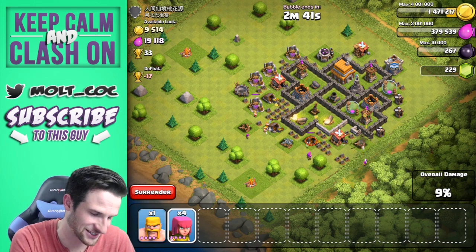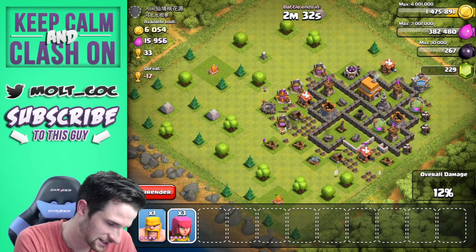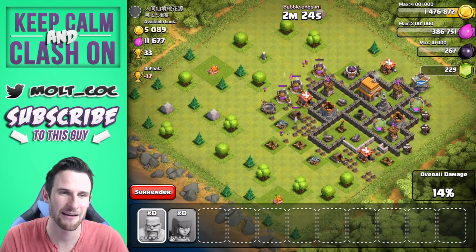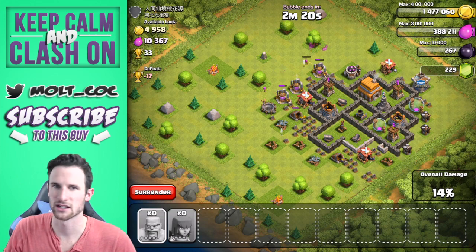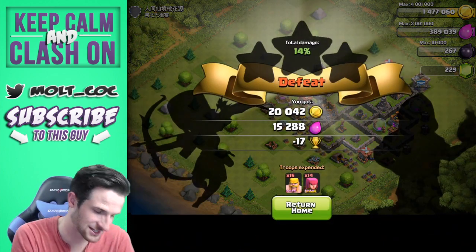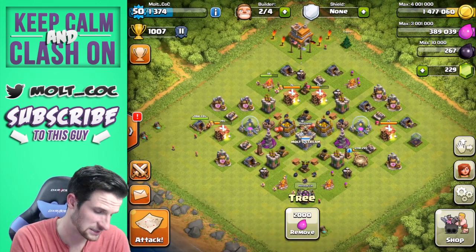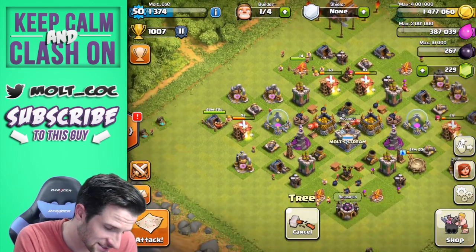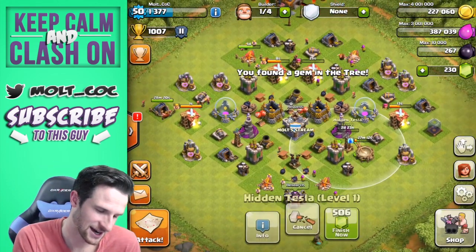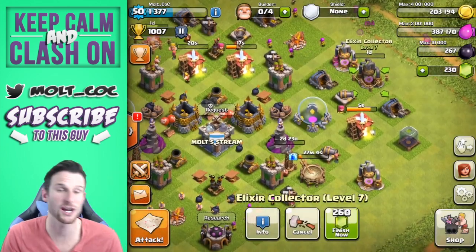I'm so impatient — I don't gem on this account, so I don't boost my barracks or anything unless it's from removing stuff. We should have enough troops to attack one more time. We got 20,000 from that, so we need about 30,000 more. How is our army camp looking? Not great. Do I want to upgrade the tesla? Oh, I can upgrade this one — derp, upgrade! Alright, we upgraded that. Let's upgrade one of these bad boys too, and that is going to do it for us.